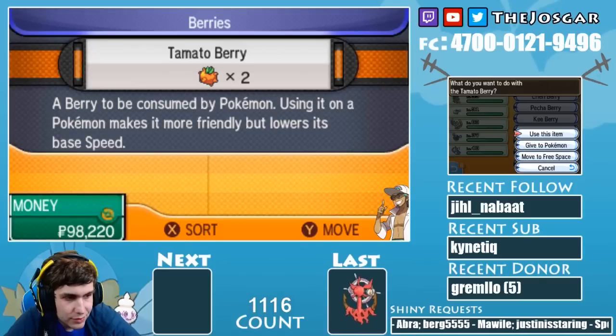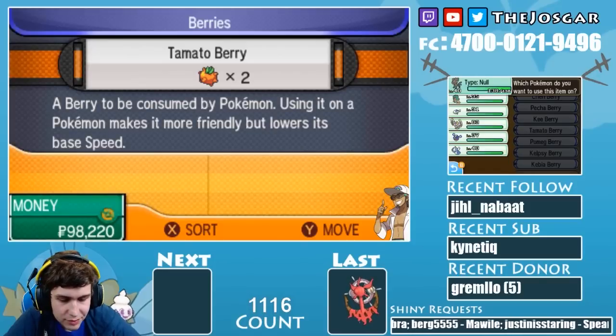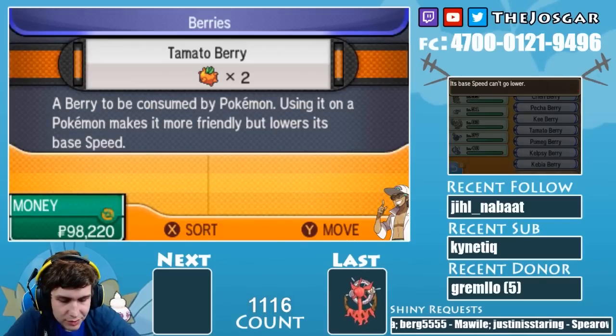The next thing I should have done for my Riolu was use some of the happiness-raising berries that are out there. They do kind of mess with your stats a bit, and as I learned with my Type: Null — if you haven't done any sort of EV training yet, there's nothing for them to take, so I probably should have done this with Riolu in the first place. Would have saved myself a bit of time.